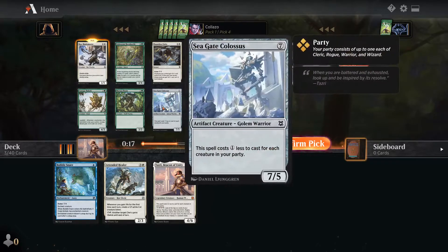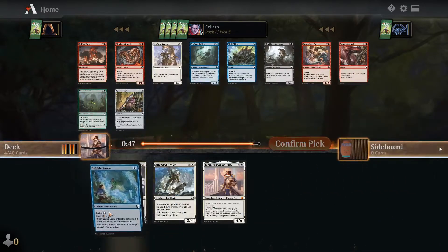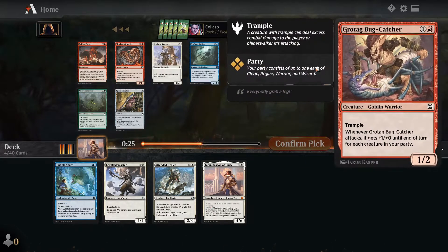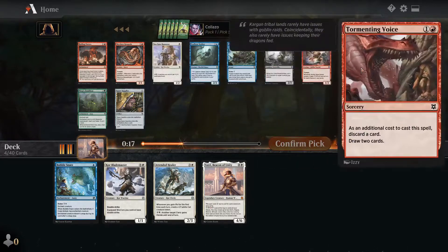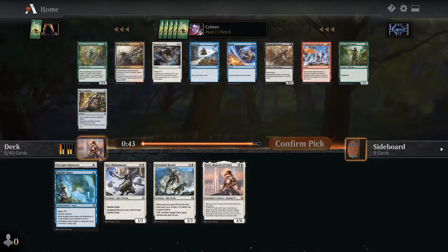Silverling Barrage can kill things, Canopy Bail Off hits for a lot of damage. We'll take the Core Blade Master. Opening Rolling Vortex — deals one damage each upkeep, and five damage if a spell is cast with no mana spent. Opponents can't gain life. Interesting card. There's also Skyclave Banneret and a Muck Lord. I'll probably take the Banneret. Right now we're just White-something.